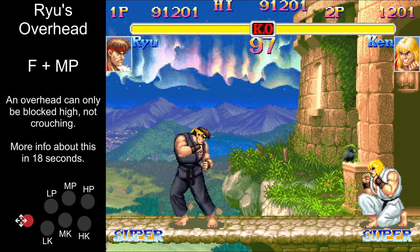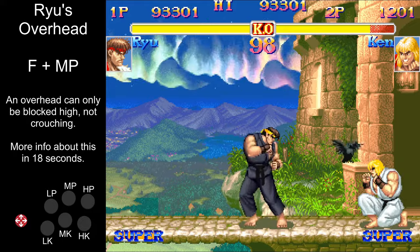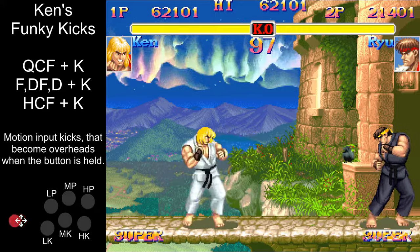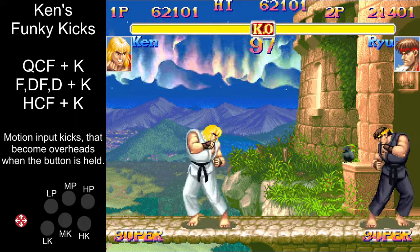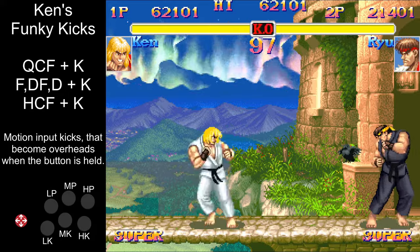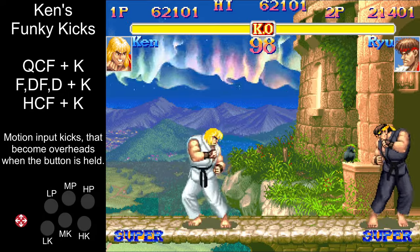Both characters have overheads on the ground. Ryu has a great overhead with forward medium punch. Ken, however, gets a few funky kicks which are very good for mixing your opponent up. You mainly want to use the quarter circle forward or the half circle forward versions. If you just press the kick button it gives you a regular kick, but if you hold the kick button down as you're doing it, it gives you an overhead.